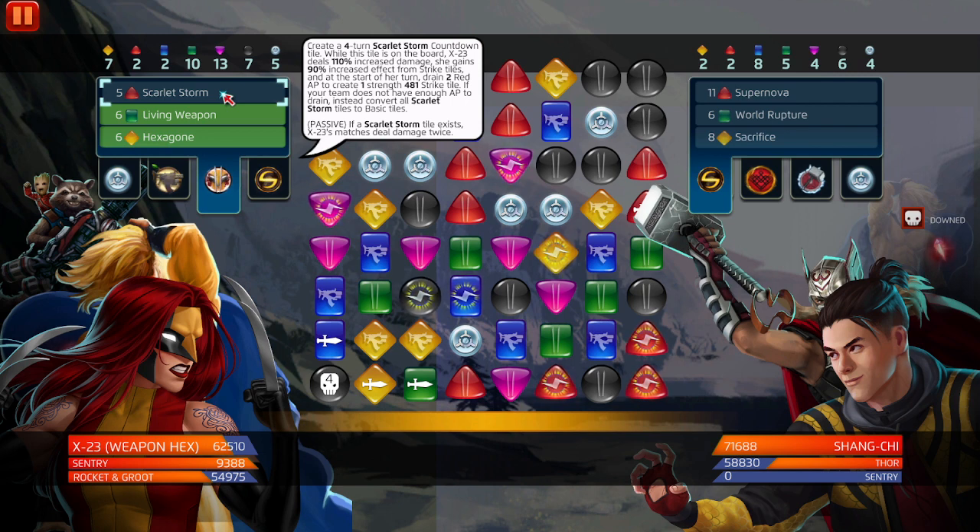Her passive: if a Scarlet Storm tile exists, X-23's matches deal damage twice — so you're getting crazy damage everywhere. But without this tile on the board she is literally nothing; she is essentially a one-star character with crazy amounts of health. The one thing they should have done: fortify the tile. Create a four-turn fortified Scarlet Storm tile and the character would have been something. We've got the tile out now.